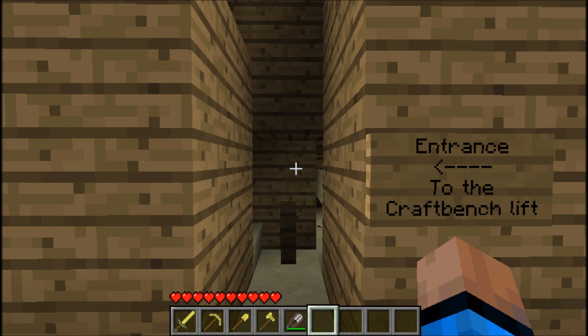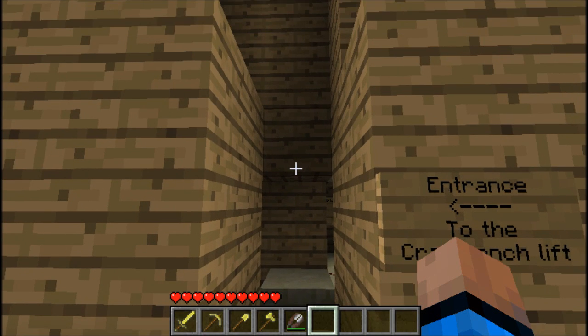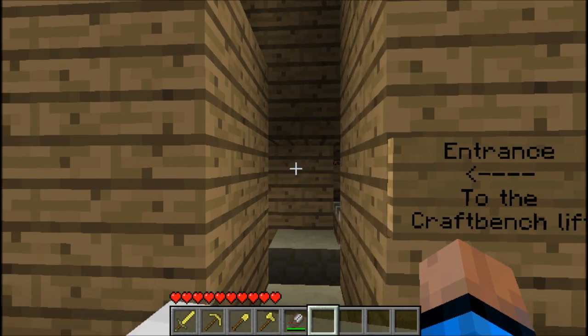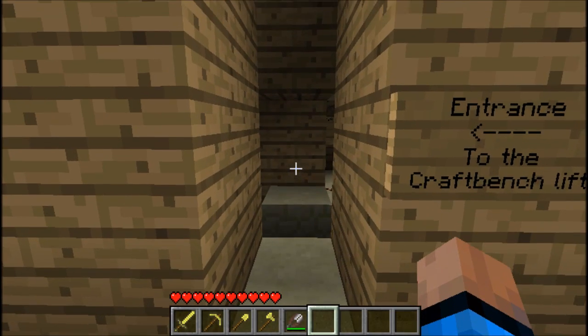So with this lift, you can get on at the bottom, get off on any floor you want — any floor you make on the way up — and you can also get on at any floor. So if I want to get off on floor 3 but then go up to floor 5, I can just get back on and keep going up. And if I want to get off on floor 2 and go down to floor 1 from there, I can do that also.